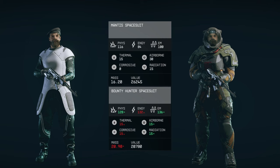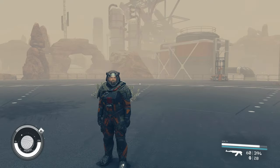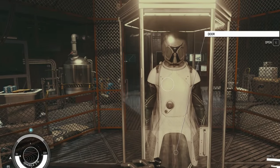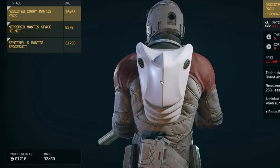Mantis and Bounty Hunter Spacesuit. The Bounty Hunter Spacesuit and Mantis Spacesuit can both be found during the Mantis quest. While exploring the Mantis' lair, the Bounty Hunter Spacesuit is hiding at the bottom of the stairs. You will get the Mantis Spacesuit during the quest. You can start the quest line after the secret outpost data pad drops from a spacer at random.